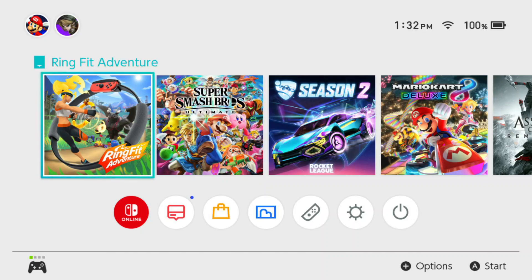Now I'm going to go over how you can adjust the notification settings on your Nintendo Switch. You can turn on and off notifications so that they don't pop up when you're playing, or they do, or just switch notifications to just from best friends versus friends and things like that.